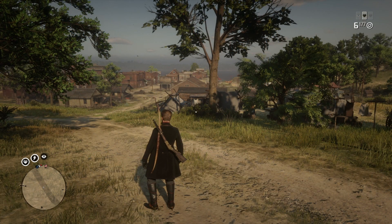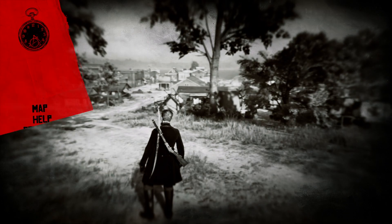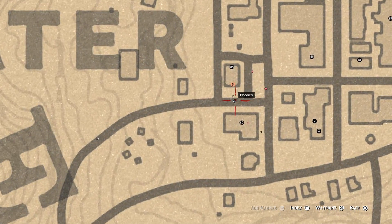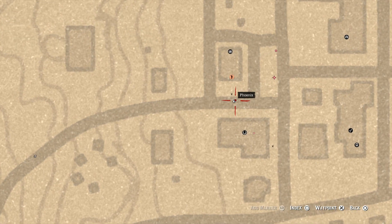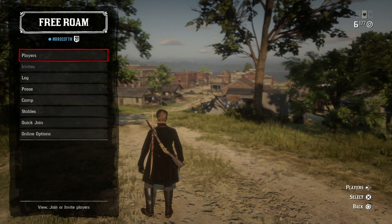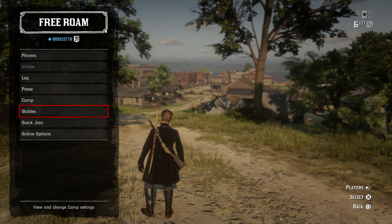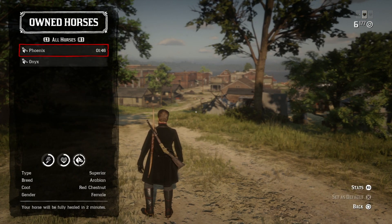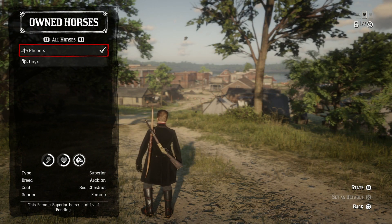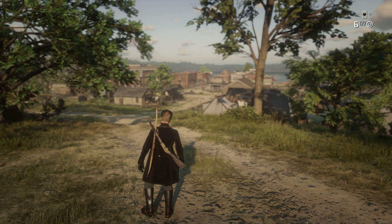I've seen a lot of people complaining about this: when they call in their horse, instead of their normal one coming, they get the scrawny nag or their backup horse. That's because your horse has probably been injured. If you don't have horse insurance, you'll need to go to the in-game option menu, go to Stables, and pay to have your horse healed. If you do have horse insurance, it's probably just going to be a one or two minute timer before you can get your horse back, and you won't actually have to pay anything. So open up the options menu and check Stables — that might solve your problem.